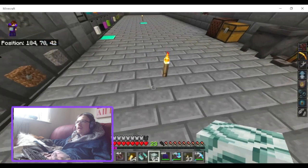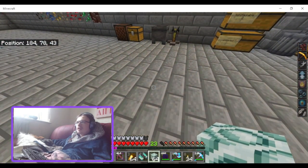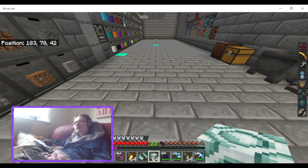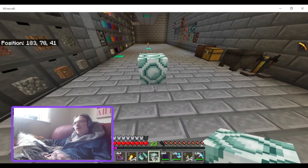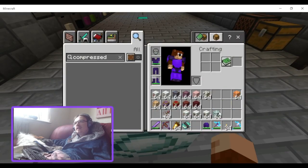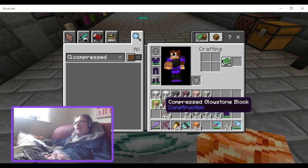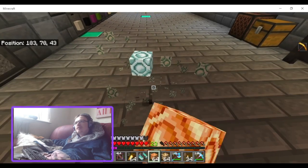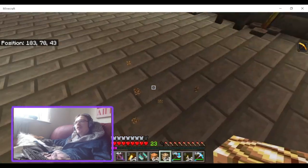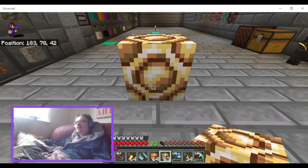Let me take my armor off to see darkness again. Compressed sea lantern, shroom light, and glowstone all do actually emit light. Sea lantern gives off light, shroom light gives off light, and glowstone gives off light. And this is a much better texture for glowstone — I actually really like this compressed glowstone texture.